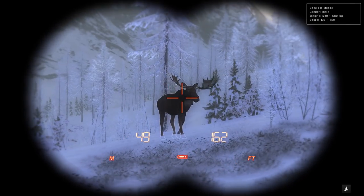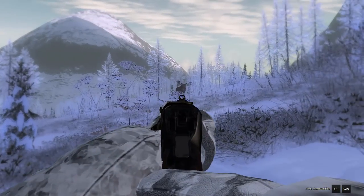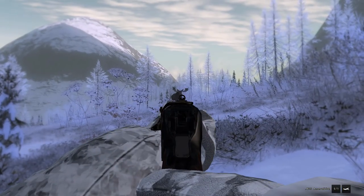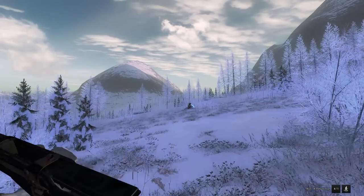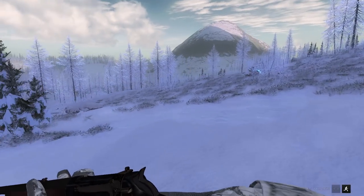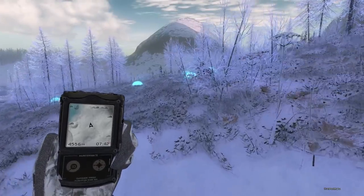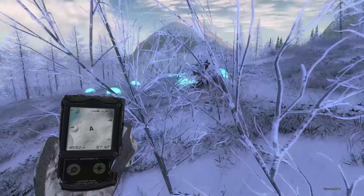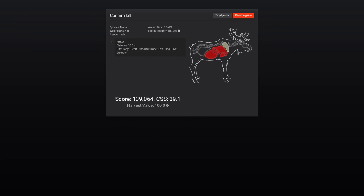We're staring down another pretty decent Moose here — 130 to 150 on this guy, probably right in the high 140s area. We'll take him with the 405 as well. And down he goes. I was having trouble with the double lung shot angle on Moose last time I hunted them with the 405, but this time it's all been pretty good. I don't know if I've just been getting better angles. Actually got the heart, lung, liver, and stomach. I didn't really think we had the angle to catch the heart, but not bad. 139 score on this guy.